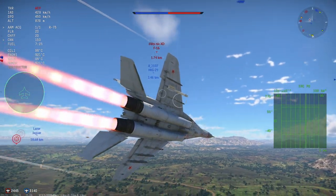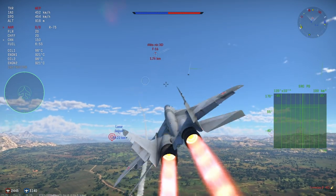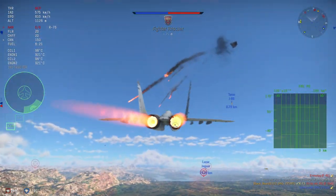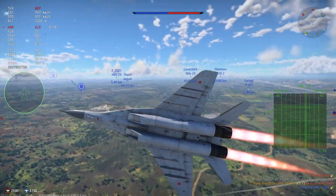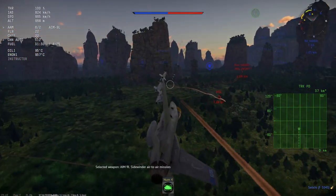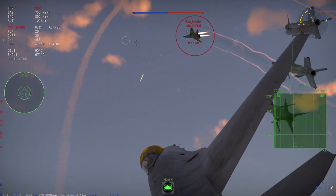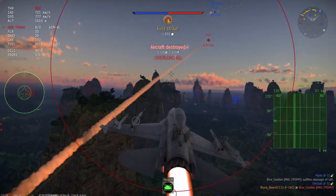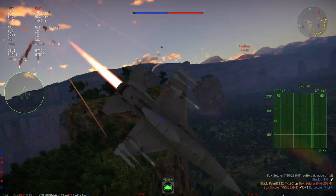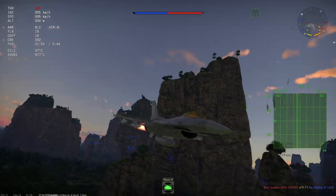We'll have to wait and see on the live server, especially in a 16v16 match — that's where we'll get every answer. The dev server really doesn't show you everything. The R-73 — if they get too close, you're not going to dodge them, as I showed in testing with the Su-25BM. Moving on to the disappointment that is the F-16C — I don't know why we got an F-16C, I don't know where the Block 30 went, but basically we got this thing with AIM-9Ls and Sparrows.